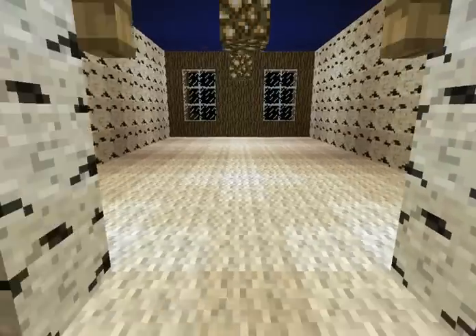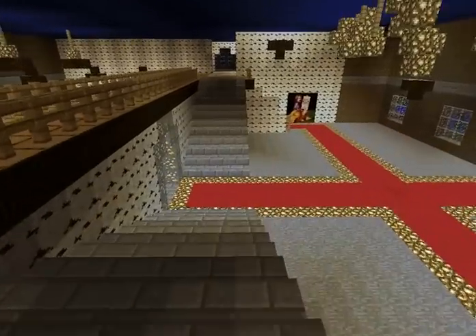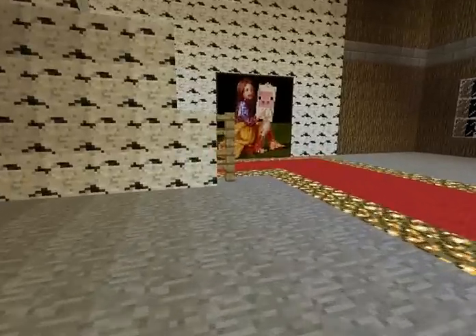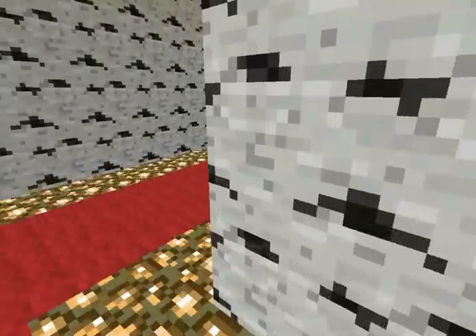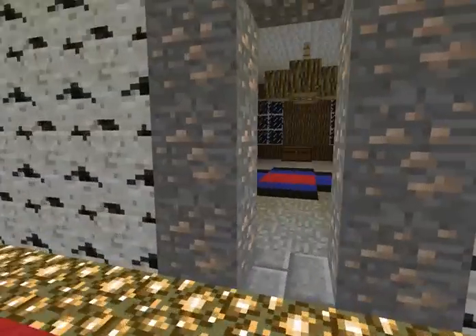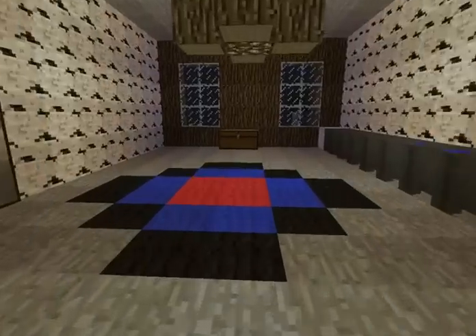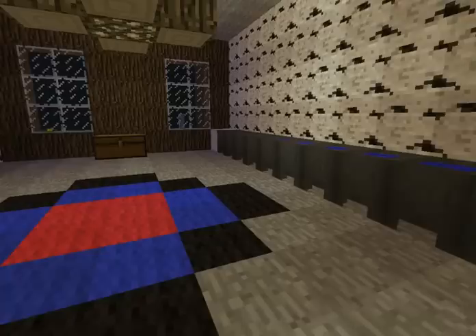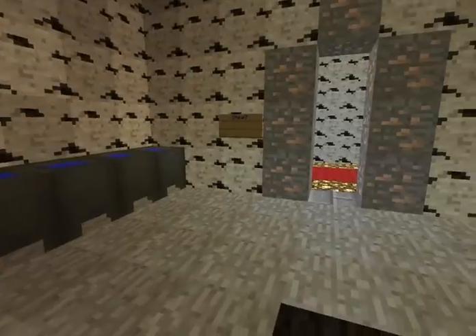We have a couple extra rooms here and there, so that way if we come up with things we want to use them for later on, we don't have to worry about how to expand. Always a problem these days — expanding and yet making it look like it was still part of the original construction. Here's our little meth lab, so to speak — the brewing room. Ms. Bai is going to come in and put in a few brew stations later on. It's got the cauldrons and a little box for ingredients. I'm going to put a bunch more around here.